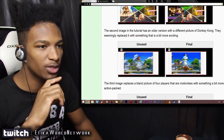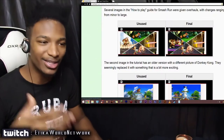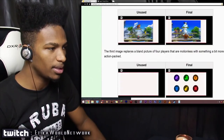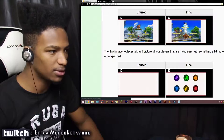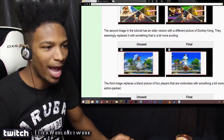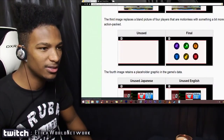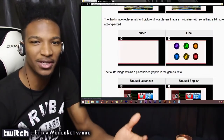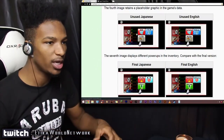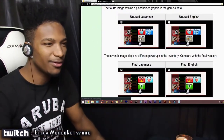The second image in this tutorial has an older version with a different picture of Donkey Kong — they seemingly replaced it with something more exciting. The old one shows him standing around, and the new one shows him hitting somebody. Nintendo does promote violence — I love it. The third image replaced a blank picture of four players that are motionless with something more action-packed. The fourth image retains a placeholder graphic in the game's data, and you can see the final version makes a lot more sense since it references the tutorial content. Overall, just little subtle changes — things that don't really have too much relevance on the game, just tutorial pictures on the bottom of the screen.